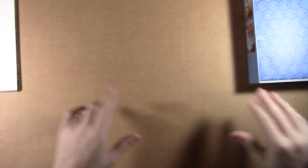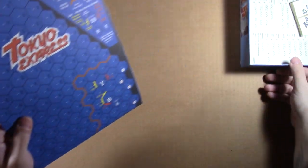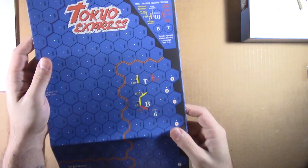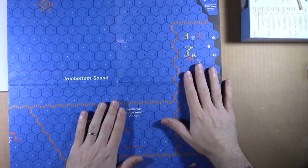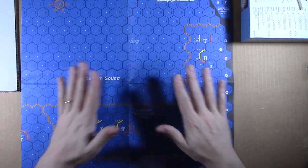I feel like I should be wearing gloves to protect the items here. Here's the map — I'll try to open this up a bit, but I don't think I'll unfold all of it. Looks like I could easily get this to fit on my table, so playing this and showing the whole map, I don't think will be a problem at all.